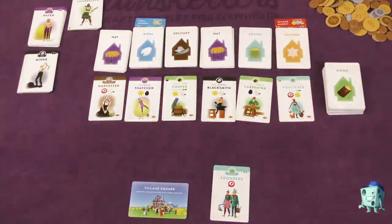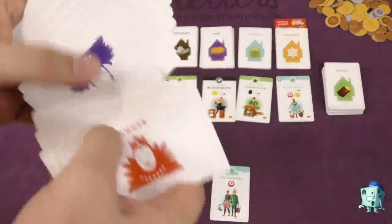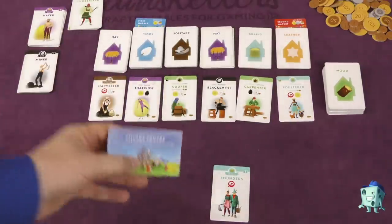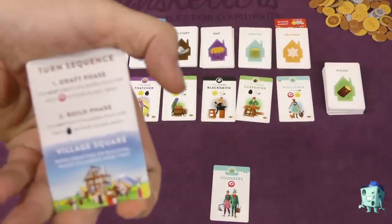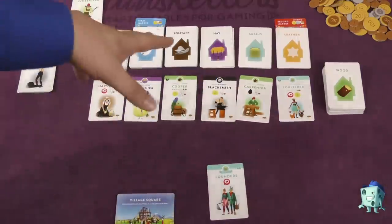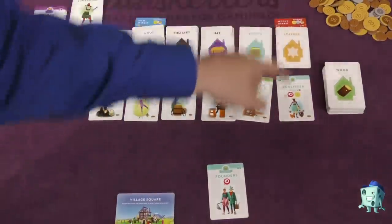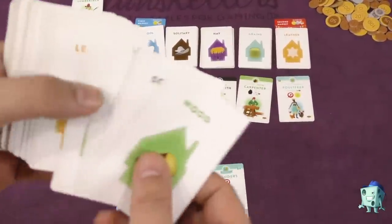I'm going over the rules for more than two players. The rules change slightly for two players and there's also a solitaire variant which has some summer and winter and event cards used if you're playing by yourself. Each player starts with a village square in front of them — it has two sides, and basically tells you the different phases in the game. You also start with founders. These six cards are always the starting cards. The rest are shuffled into a big deck and placed on the road, with a first market and second market card. Some of these cards are reserve cards — some will be out, some will start in players' hands.